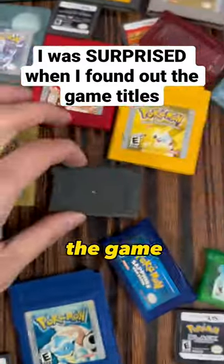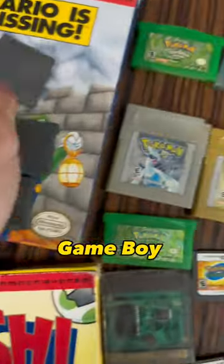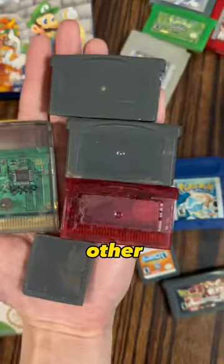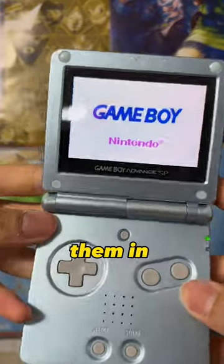We got 5 games without the game labels: 3 Game Boy Advance games, 1 Nintendo DS, and 1 Game Boy Color. Obviously, the red one is Pokemon Ruby. But the other 4, I have no idea. Only one way to find out — let's plug them in and see what we got.